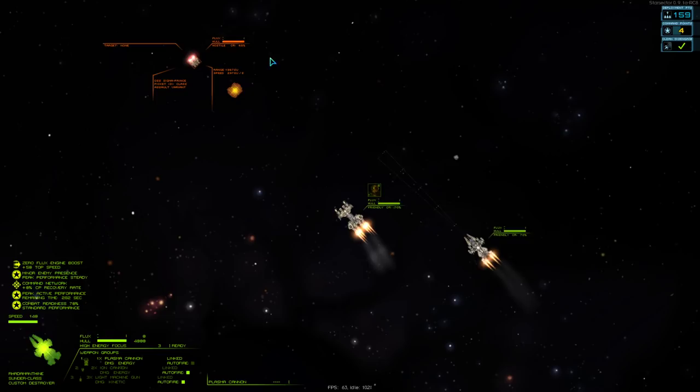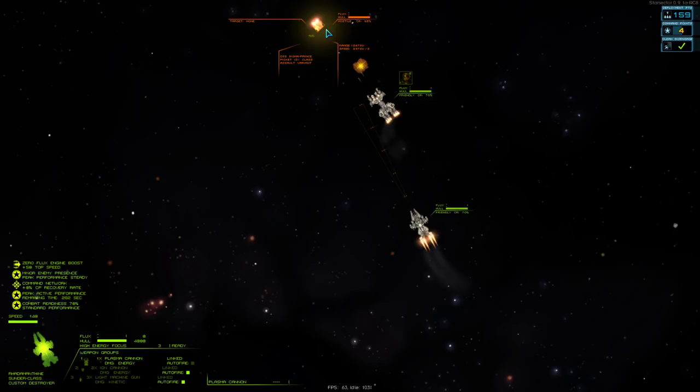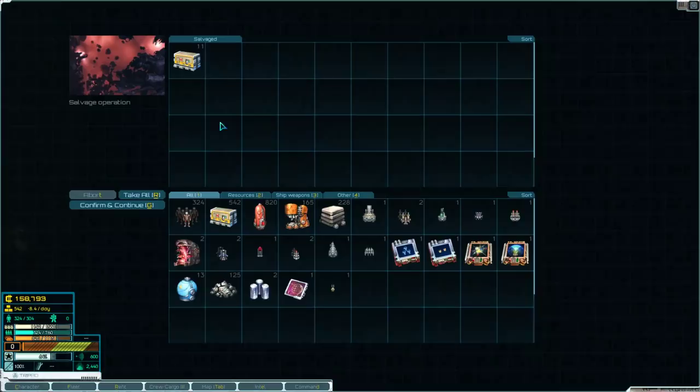He went for the exit but he's not retreating — he's still fighting. If he was retreating you'd see him turn and literally run. Okay, claim victory, pick through the wreckage. Another Gamma Core, a Vulcan cannon, and some other scrap. And that's the domain era probe.